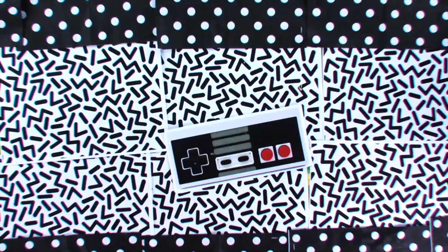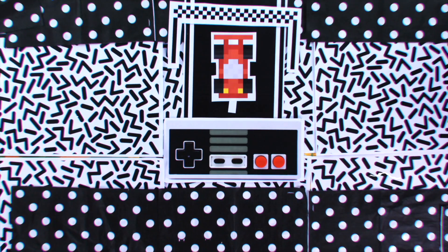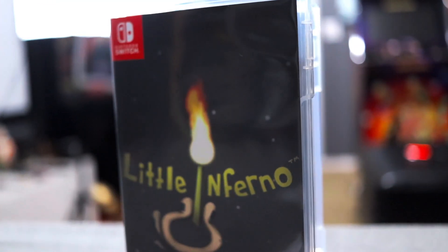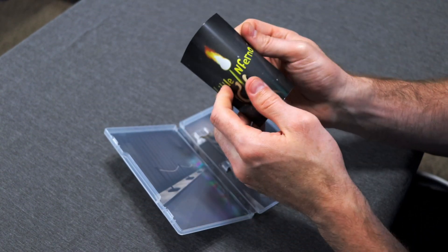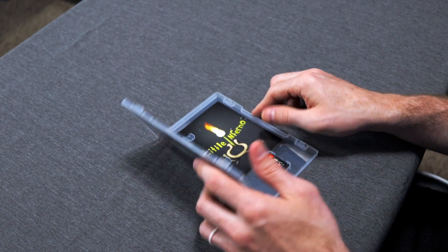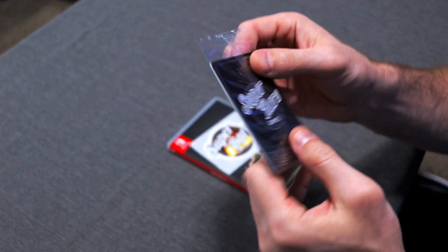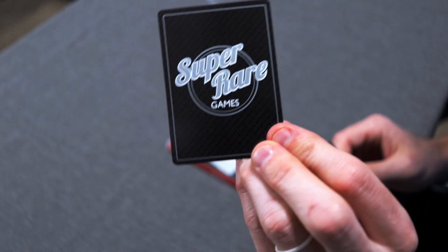First let's start with the unboxing experience. We get your clamshell Nintendo Switch case, and inside the game of course. Here's something you hardly ever see nowadays — an actual physical booklet. Bare bones, but still, the fact there's a physical booklet is something I truly miss about video games nowadays. All Super Rare Games also come with a Super Rare sticker, as well as some little trading card type things.